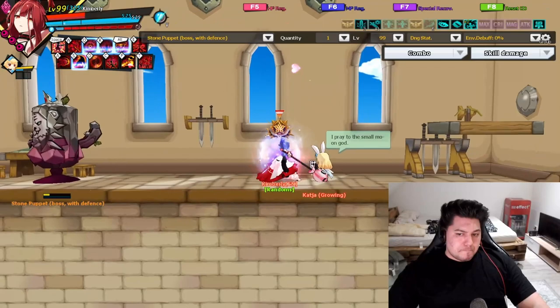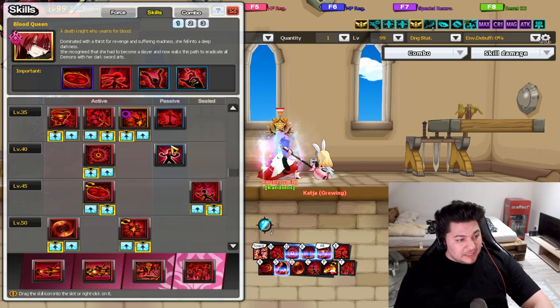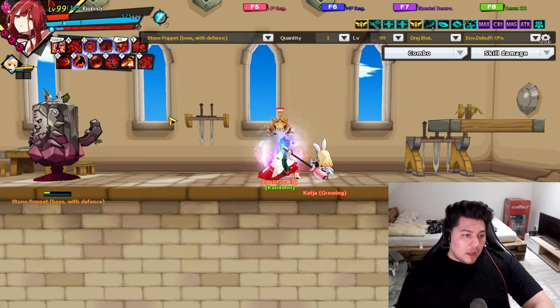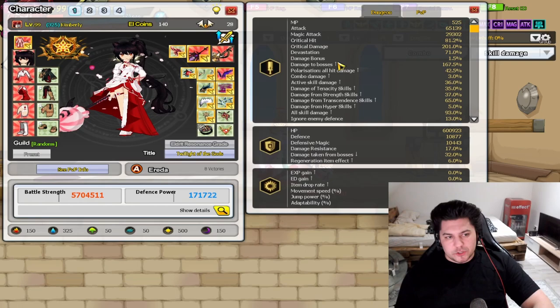Condemnation doesn't need much explanation — it's just the maximize passive. It grants 20% maximize. We talked about the stats before, so we don't need to go too deep into this one. But the next one — oh boy — that's where things get interesting.